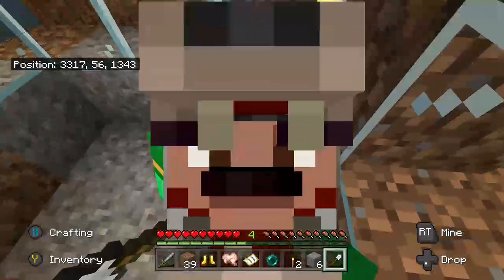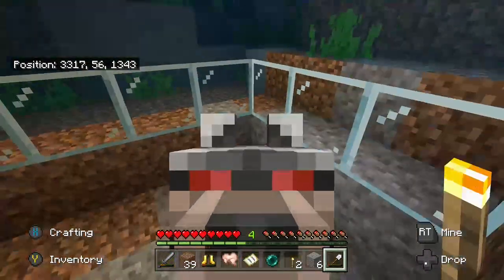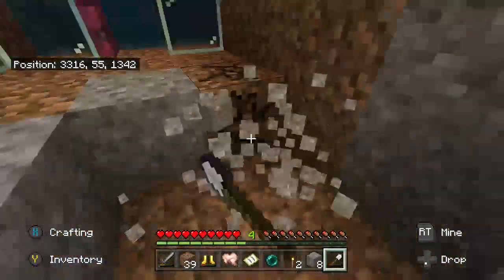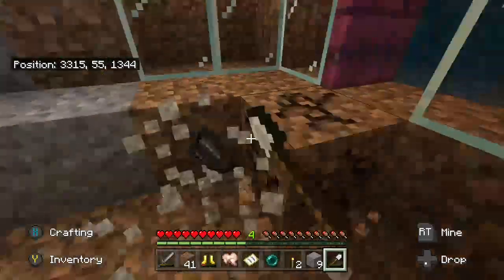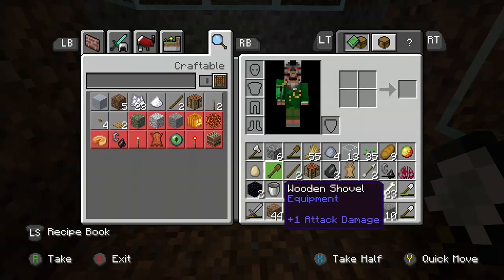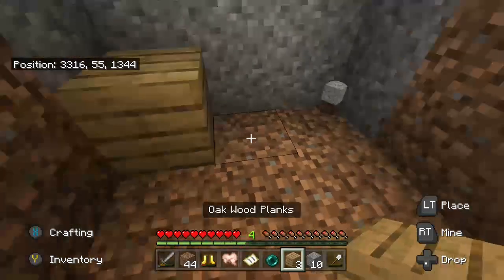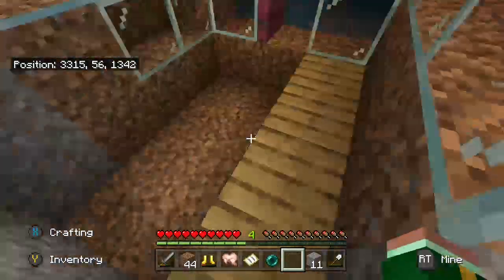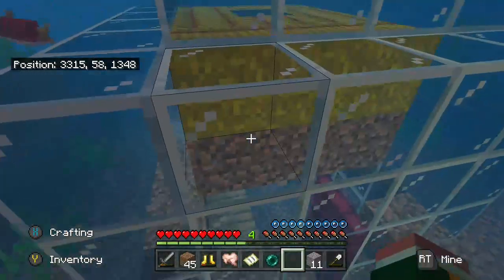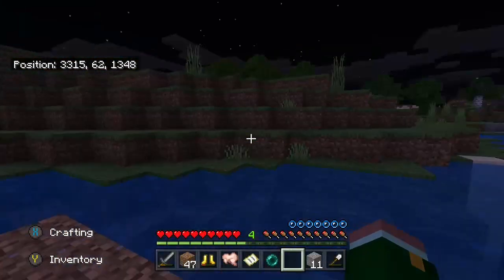Now all I need is a door, which I have — surprisingly I kept it somehow. That should work, right? We got an underwater base — let's go! Even though it might give some head glitches, it's pretty funny. Probably gonna change the floor — this was a headache, but it worked. I'm gonna change it to a wood floor, like a three by four thing. We have our content for the day, I guess.